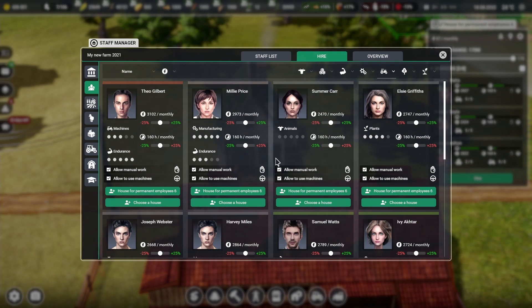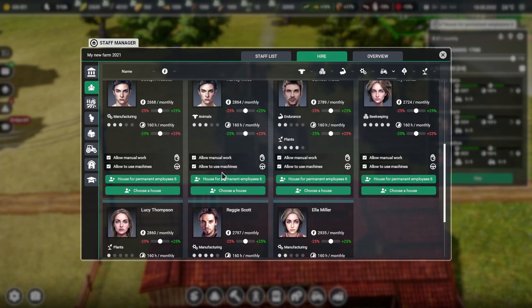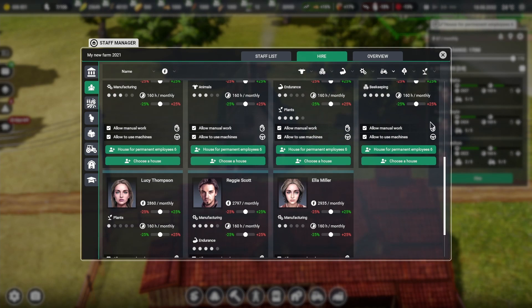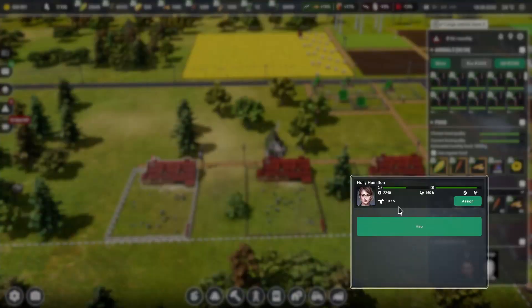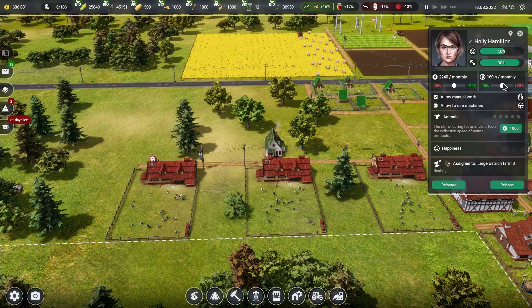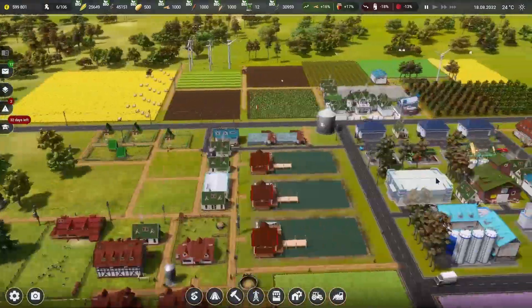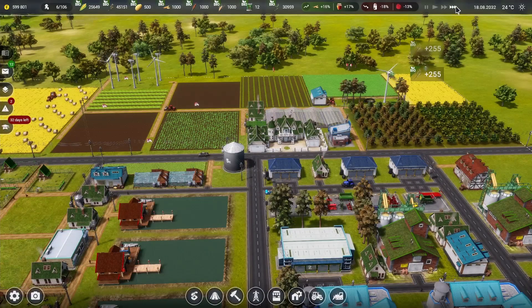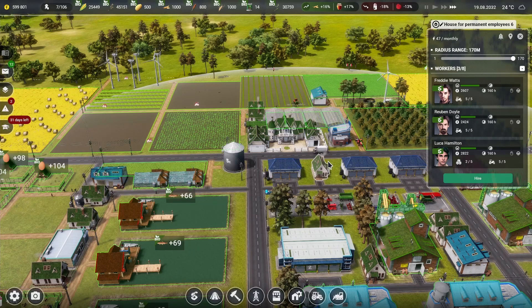This worker is good at animals, so I'll assign them to house 16. I need someone who's good at driving tractors — there's only one person available that's actually good at driving a tractor. Let's grab this person, set them up, get them to start working and leveled up. Now all our ostriches are good — we'll run the game and wait for another driver since we do need a lot more people.